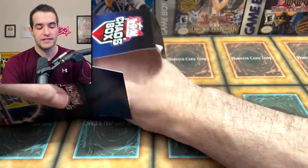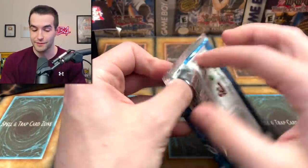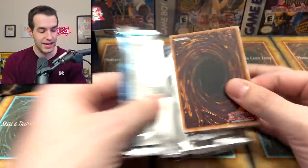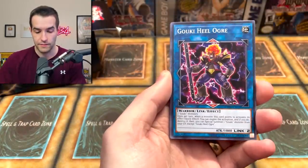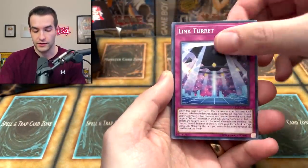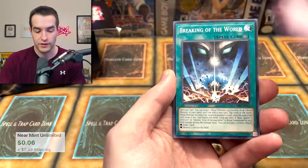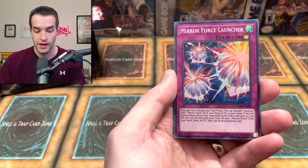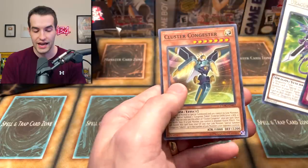Three more packs to go in the second mystery box. Another Cybernetic Horizon — last time we got Boreal Sword, will we get it again? The Link Devotee, Goki Heal Ogre, Link Turret, Cosmo Brain — used this in Duel Links for a bit in the Blue Eyes deck — Universal Adapter, Breaking of the World. Mirror Force Launcher super rare — okay! Dragonutity Knight Luin and the Cluster Congester — very cool.